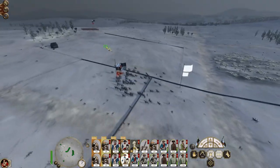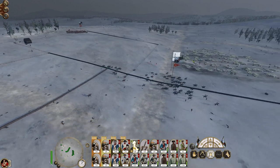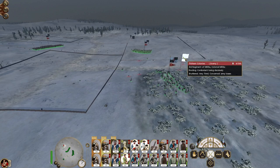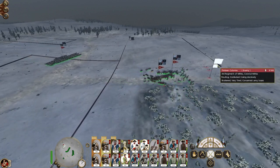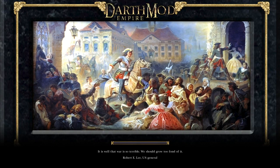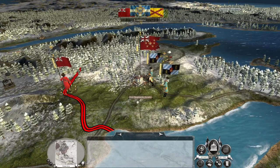Okay, it's over here as the last remaining unit — there we go, now everyone get involved. And they're all down. So that's the United 13 Colonies garrison down, at the loss of very few men.